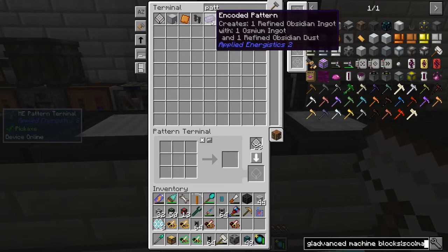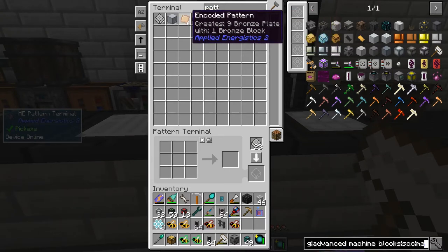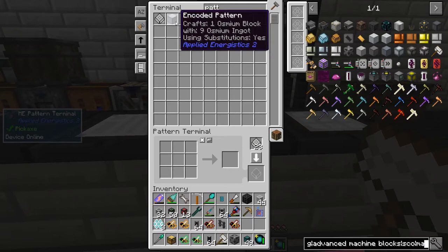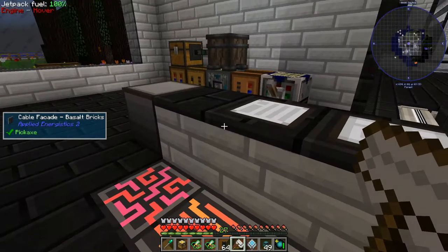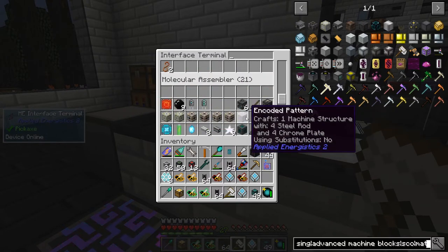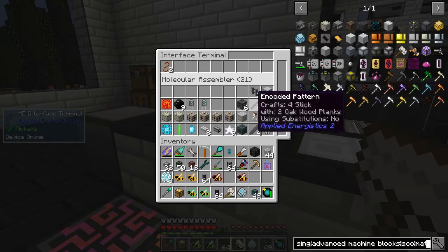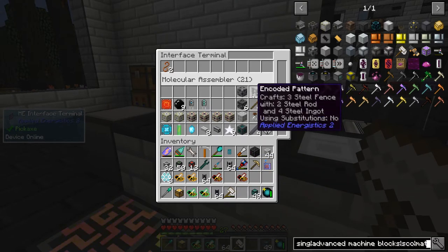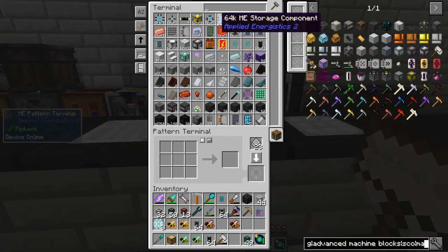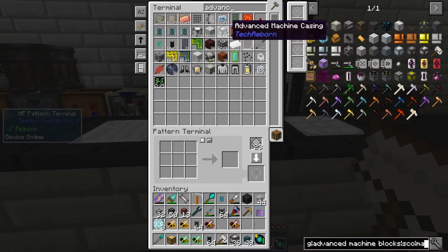So this one is a normal crafting one — that's refined obsidian from osmium, I don't think we need that. That's bronze plates, and this is osmium blocks. Let's put those back where they belong, otherwise something's going to break and I'm not going to know what the hell is going on. So one, two, and three — put those there. How's our advanced machine casings doing? 36 — good.